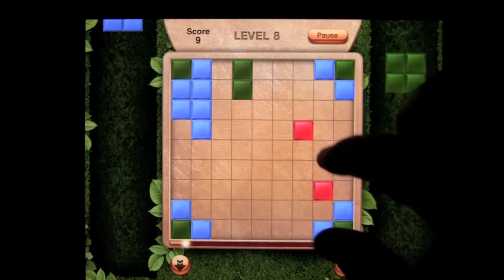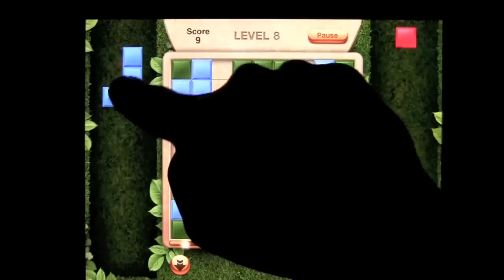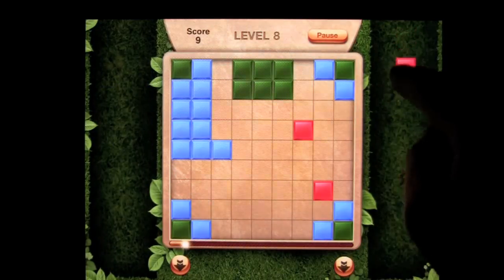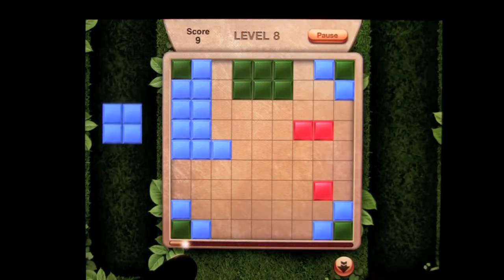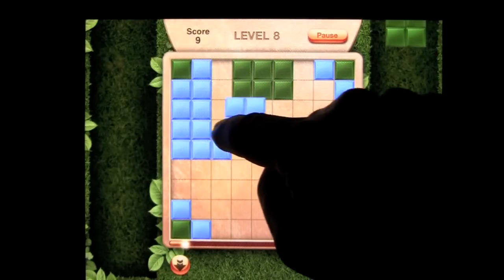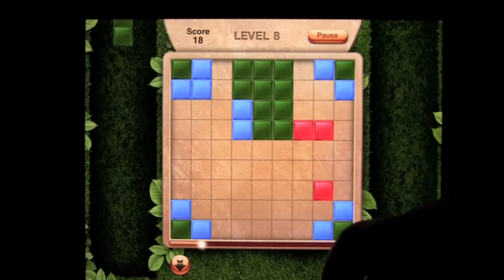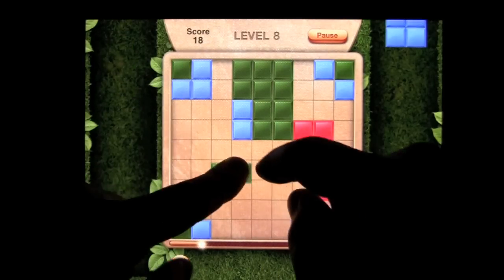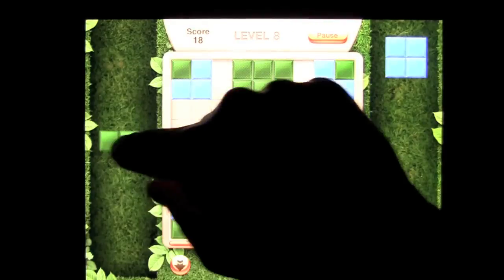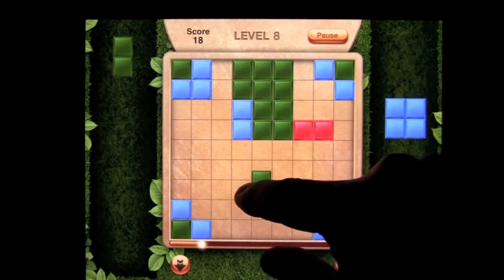Once you get 3, you can see the little gold bar down here moved a little bit. The object is to do that as fast as you can to complete the level. You can speed up the block dropping by using the arrow. You can turn a block by holding with one finger and tapping with another, and you can drag it over here — but don't drag it on the board because once you let go it will drop.